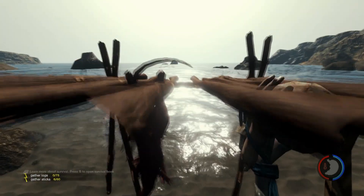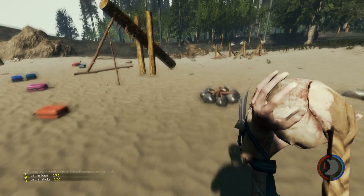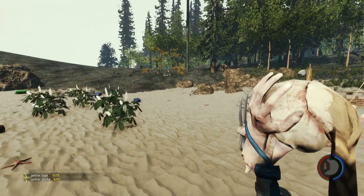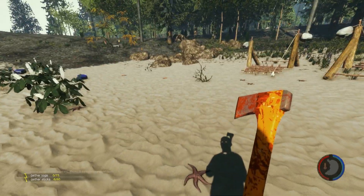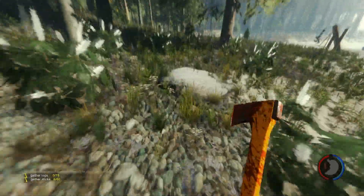Is this food ready to be eaten when it's hanging on there? Doesn't look like it. So we're just going to get to chopping things down. I don't think I can chop things down with this head, so we are going to take the modern axe and start chopping. We also need sticks and twigs and all sorts of things, so we're going to be picking up everything we find.